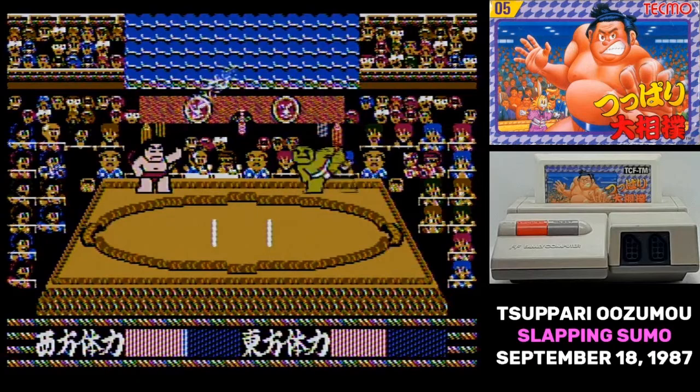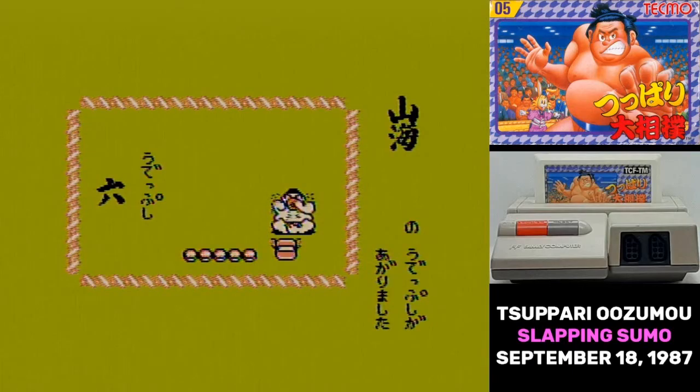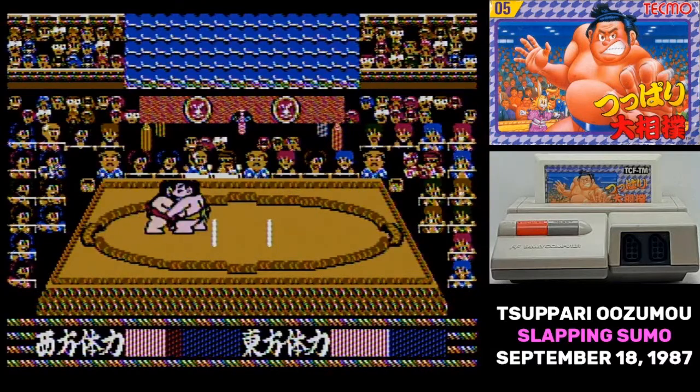If you have a bad record, though, you can never be demoted. Also, for every three matches you win, you get a little bit stronger. There are 55 opponents that you'll face, each with unique stats and abilities, and during a tournament you might find yourself up against somebody much stronger than you.